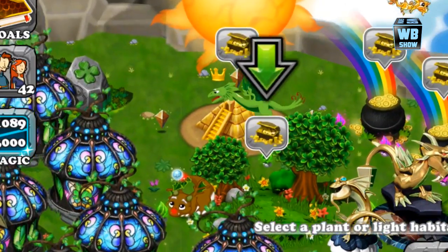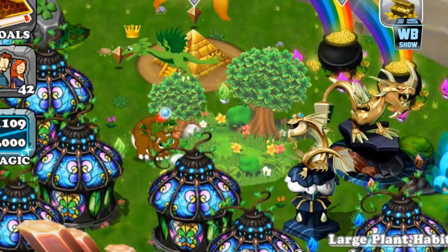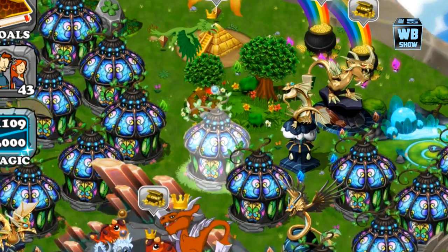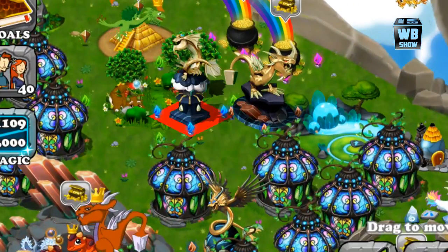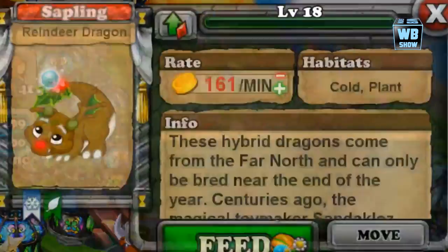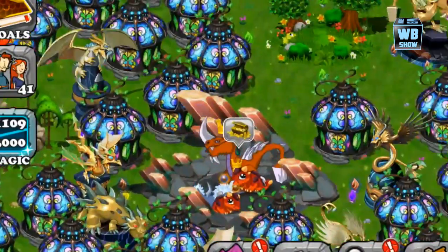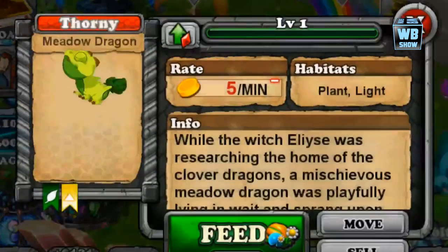Now we are going to place it into this habitat. Why did we even put it there — let me rethink that. I guess we can sell some stuff so we can see it better. We'll send the reindeer dragon into the hibernation cave. All right, there it is.